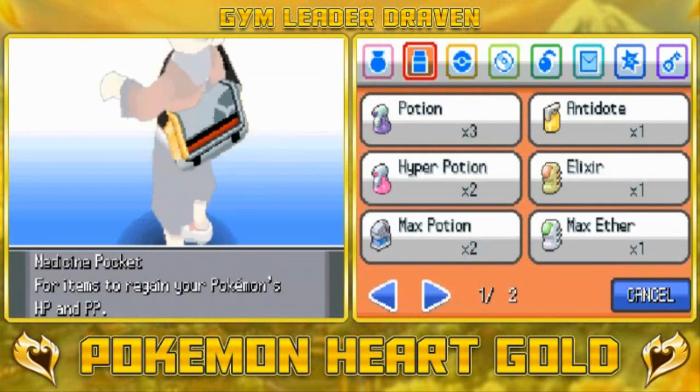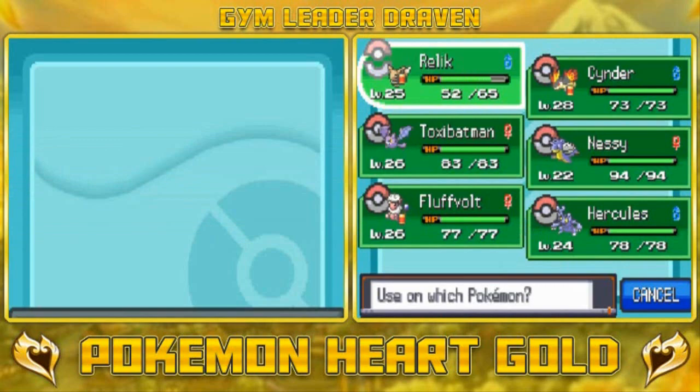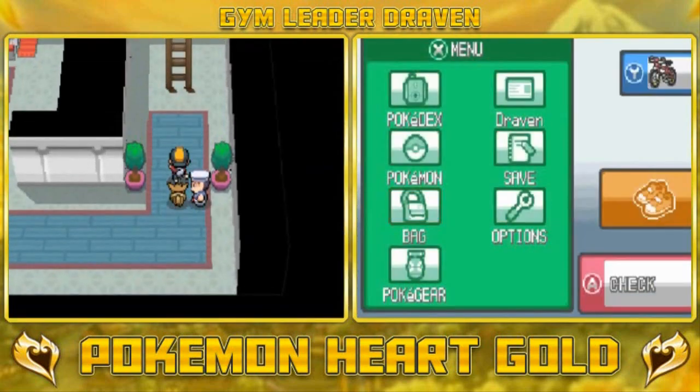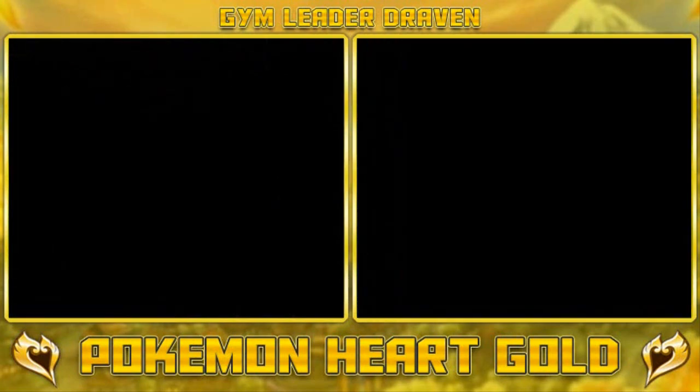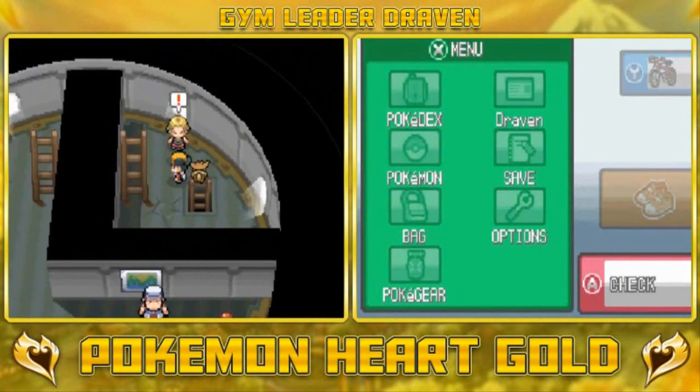I'm not going to give him anything right now. Let's go ahead and heal our Pokemon — we did buy quite a few Super Potions, probably should use them. The aesthetics of this whole lighthouse have been changed just a little bit, it looks pretty cool right here.